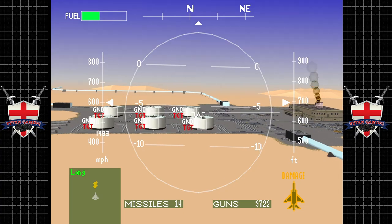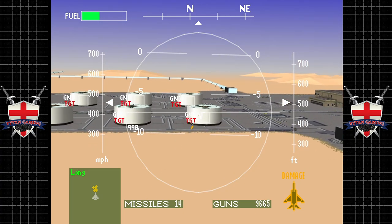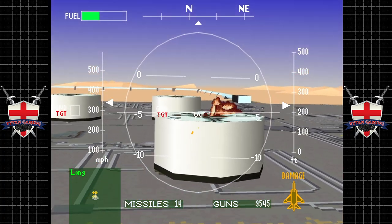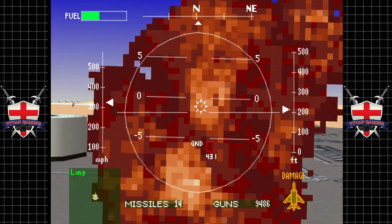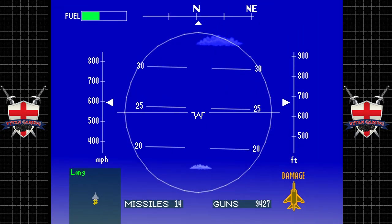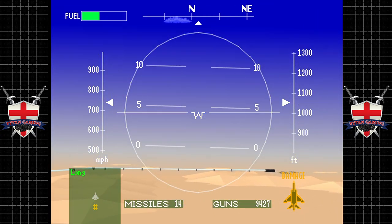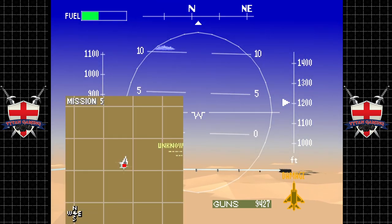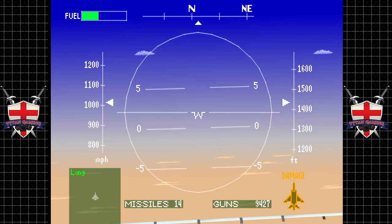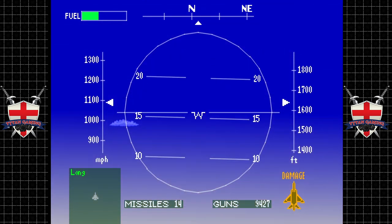Let's go take out these oil drums — go for gun kills because we're running out of missiles. 14 left — that's quite bad. We've had a couple of near misses to be fair.